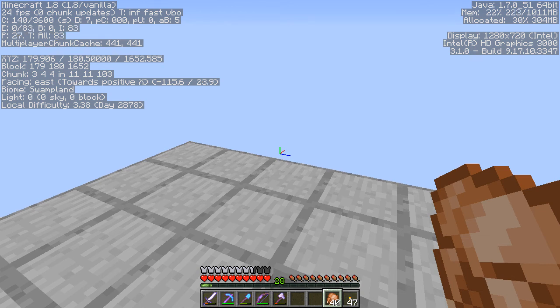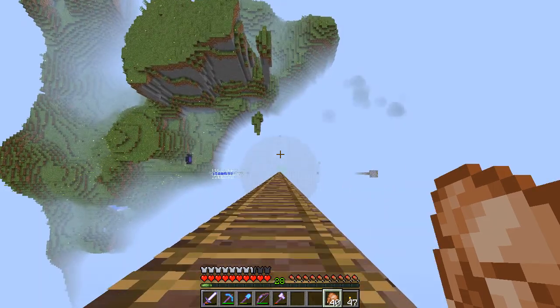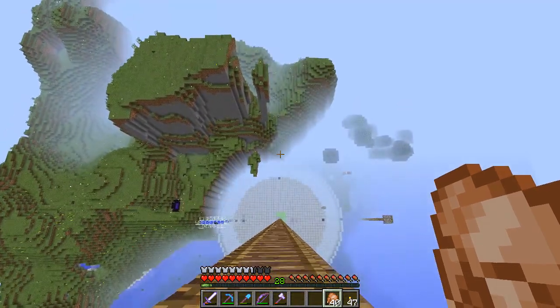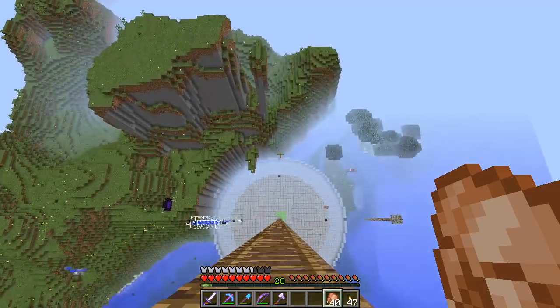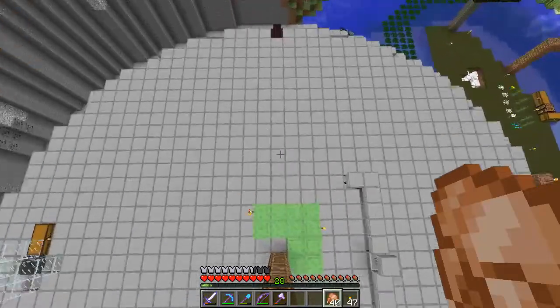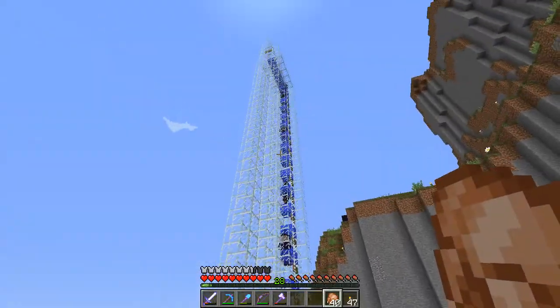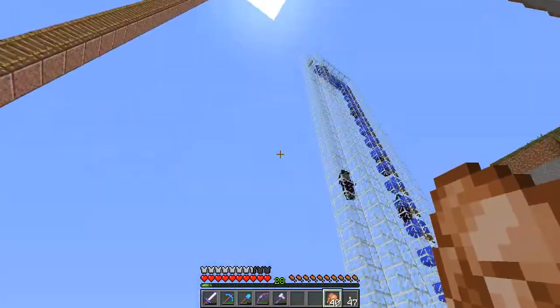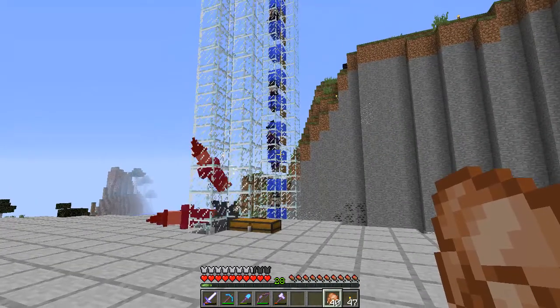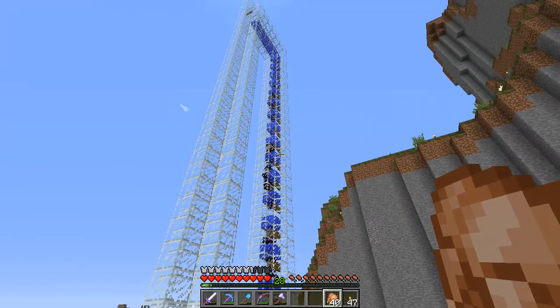First things first, let's bring up the F3 screen and you can see that I am at level 180, and the high Y — that is because, as you might have guessed, I have done part of the witch farm. That would be the high Y thing. You can see some of them dropping — hopefully this works — and you can see why I would be way up there. It makes sure that this farm runs at as good efficiency as possible.